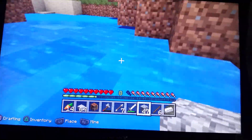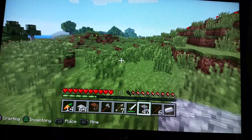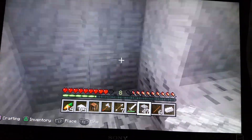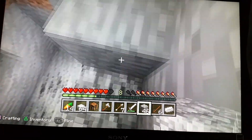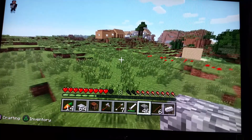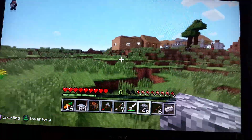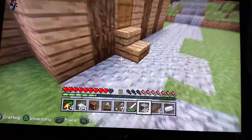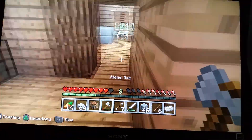Oh, this looks cool! I might do a house right here, like right next to the pond — a little house. Oh, there's another mine! That looks cool. I might get that coal later. I'll head back over here. And there's another mine over here too.